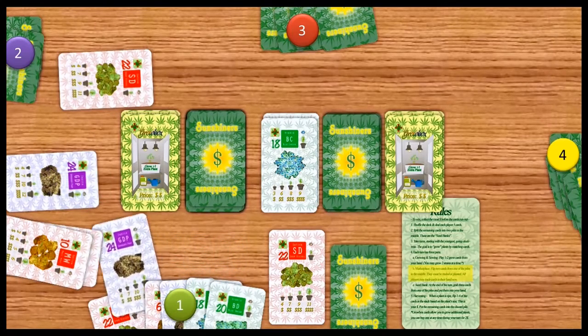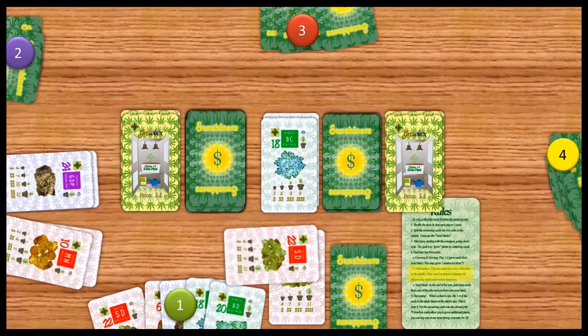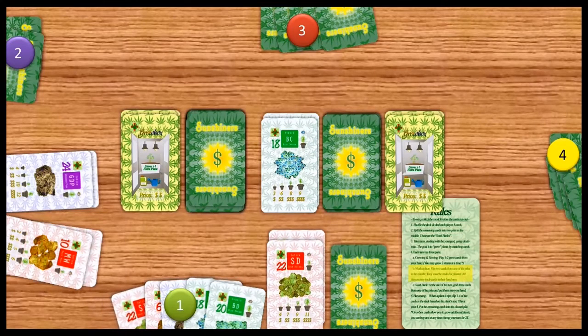Player 1 asks: do you want to trade GDP for sourdiesel? He says yes. They trade. Both their plants grow. Now he grabs 3 from the seed bank.